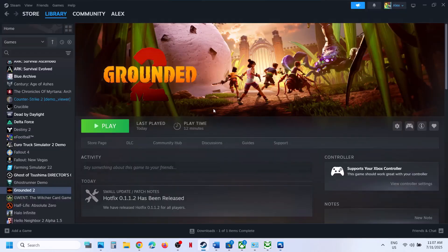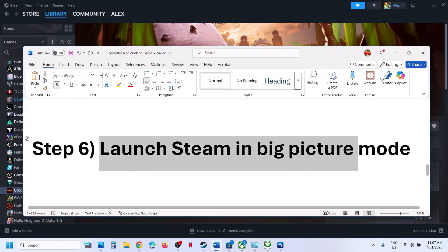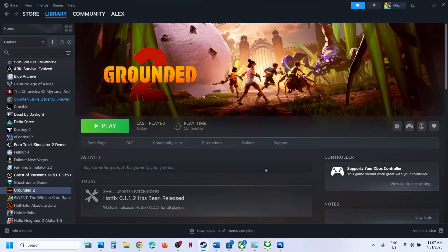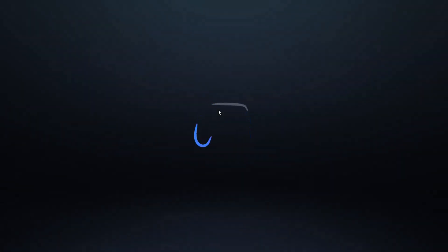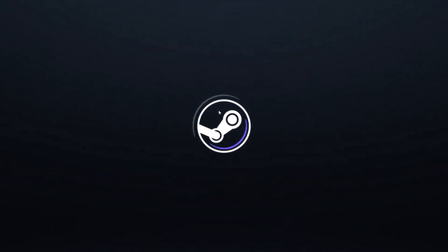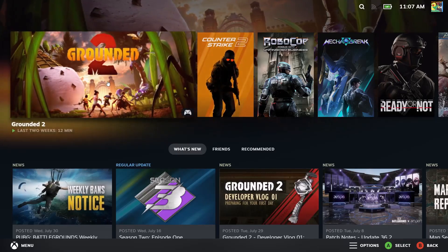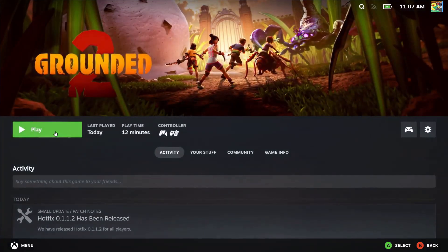If it's still not working, the next step is to launch Steam in Big Picture Mode. Click the Big Picture Mode icon at the top right of Steam. Once Steam is in Big Picture Mode, select your game, launch it, and check if the controller is now working.